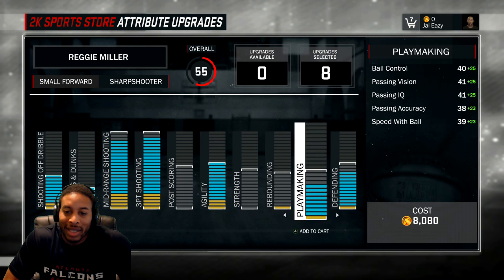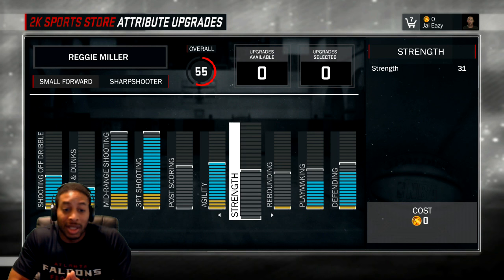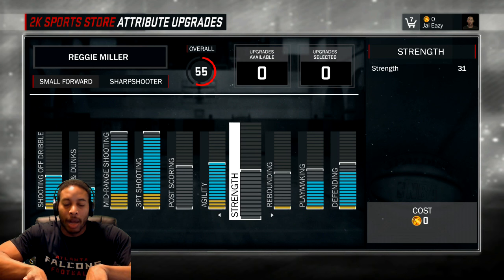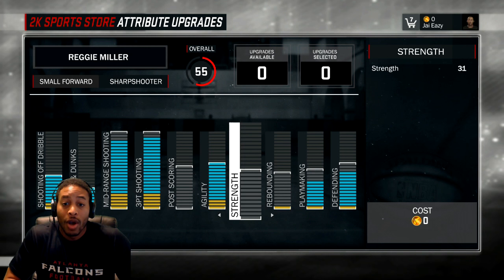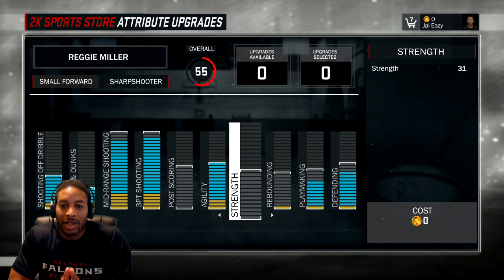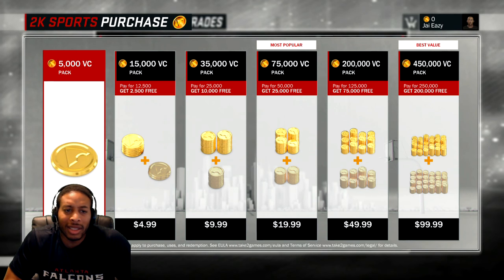I really don't need to max out my playmaking right now, so I'm good to go. But this is the build that I would go with. If you're going to spend your VC, this is going to yield you the most well-rounded player for starting off. Nobody other than centers are going to have anything in rebounding off the bat. And they say that build is going to cost us $143,000 VC.